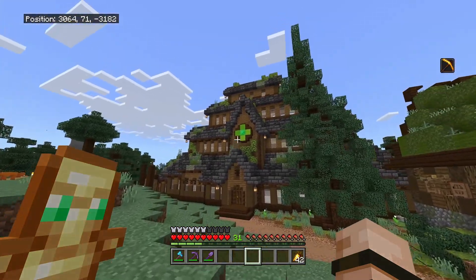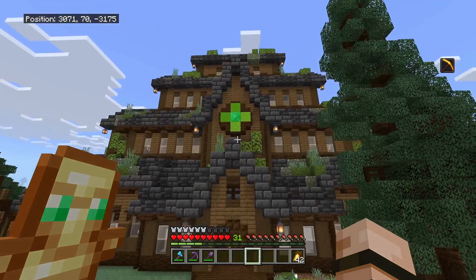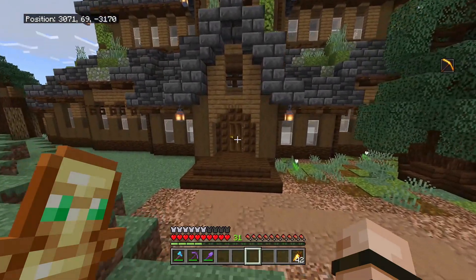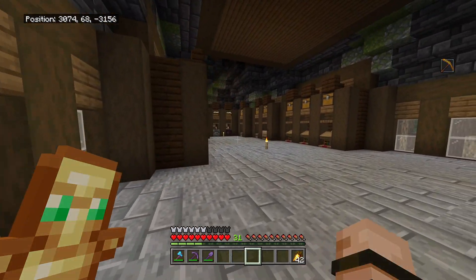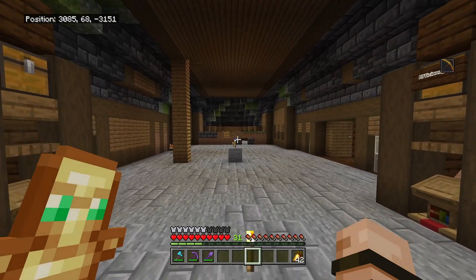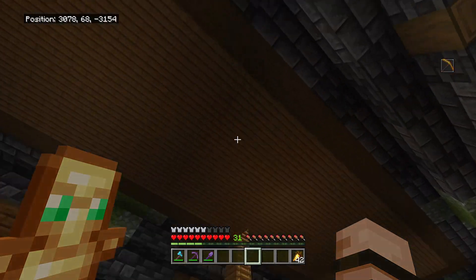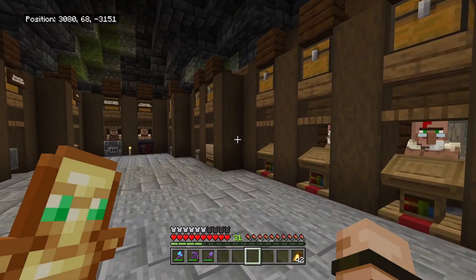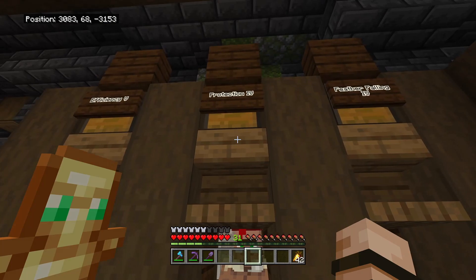Next thing is this big building — this is also unfinished, it's very untextured, and I need to come back to this at some point. But it's meant to be like a Viking longhouse. The inside is a mess, but it's where I have some of my villagers at the minute. And then over there behind that dirt wall is where I just breed them up, and there's some more up that ladder on the top floor. These are some good ones — we've got efficiency 5, protection 4, and all these.